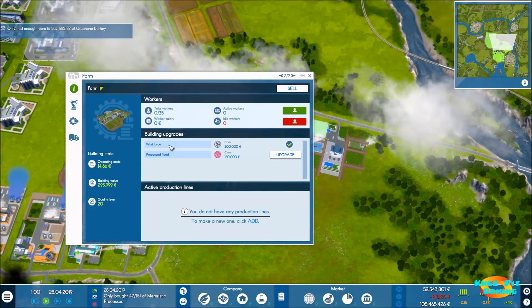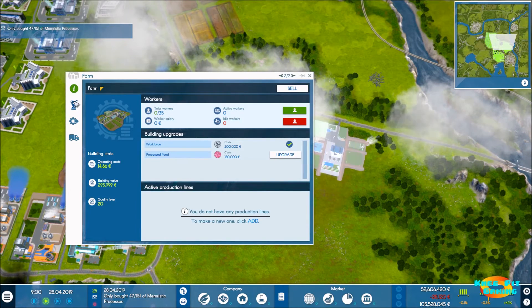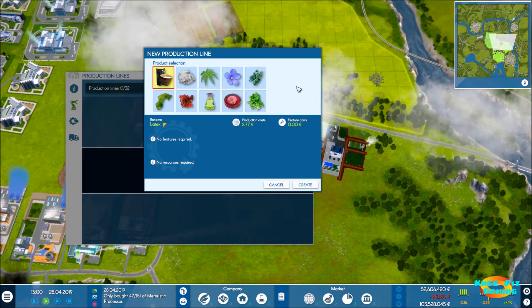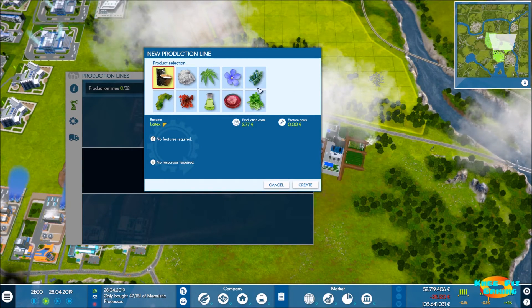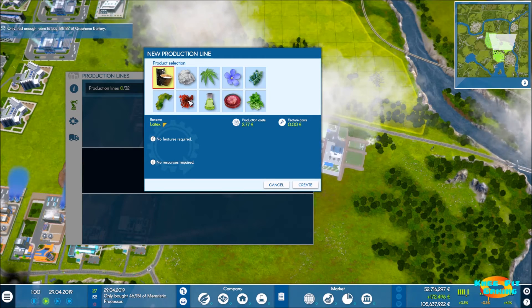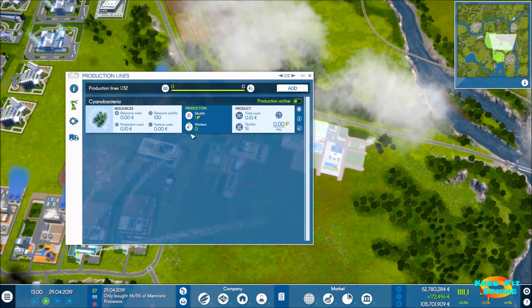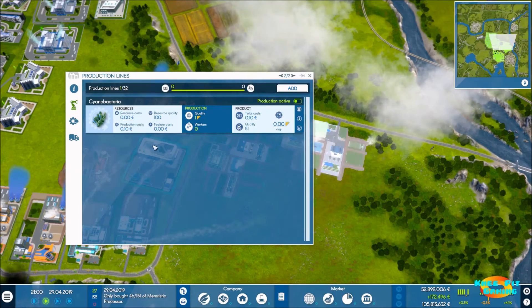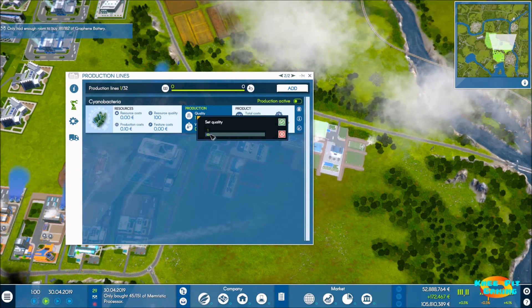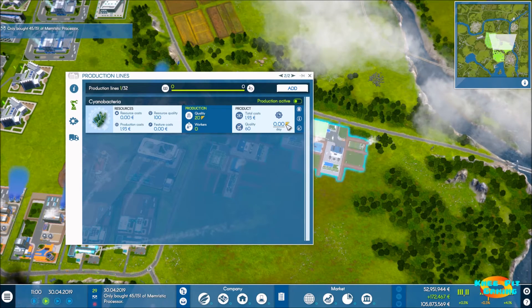We're getting very close to needing a new warehouse. Production has started. For the second farm, we upgrade the workforce from 8 to 35 workers. This one is going to make bacteria — there's all sorts of interesting stuff you can make on a farm. We don't need any raw materials for bacteria either, which makes logistics a lot simpler. Quality maxed out.